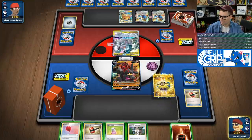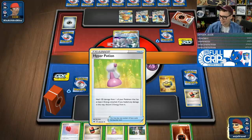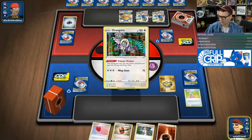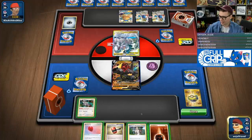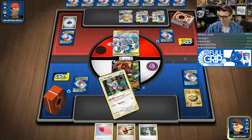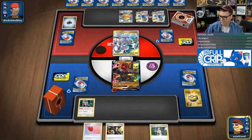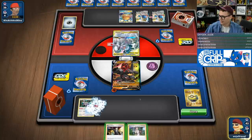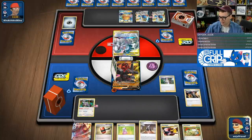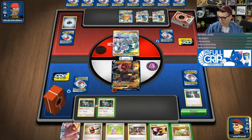I think we go here, put the energy down, I'm going to Primate Wisdom the Crushing Hammer — this is so sick, right? And then we just Research. I've got the hammer on the other side ready to go for next turn. Now I know that my opponent plays Marnie because they've discarded one, so we do want to look out for that.